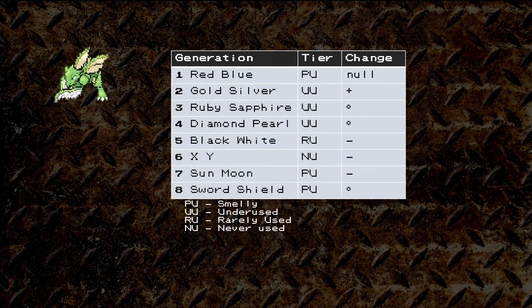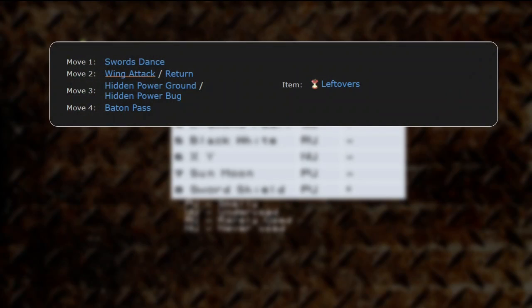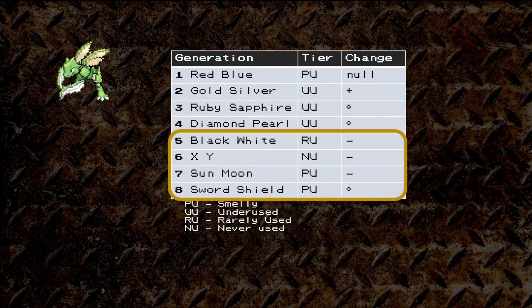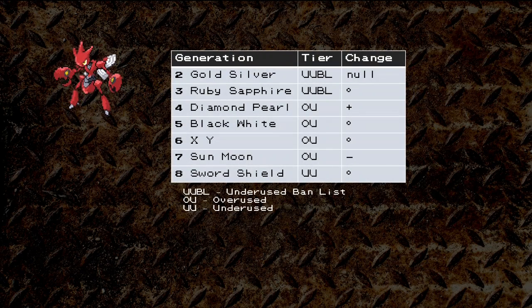Let's dive into some history. First is Scyther. On paper it's a good Pokémon, but in Generation 1 Scyther found itself in PU. It's outclassed by Pokémon like Persian due to its best moves being Normal type. In Generation 2 Scyther moved up to Underused since Wing Attack went from 35 base power to 60 base power, but that didn't last long, ending up back in PU after Generation 5. Scizor ended up on the UU ban list for Gold and Silver.